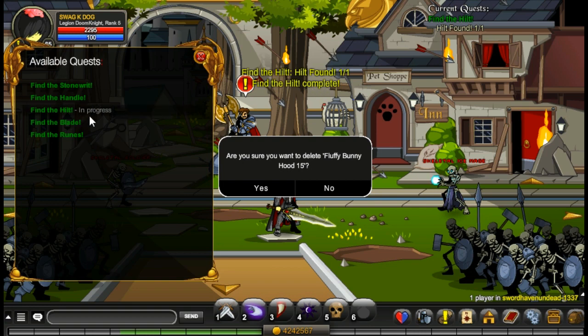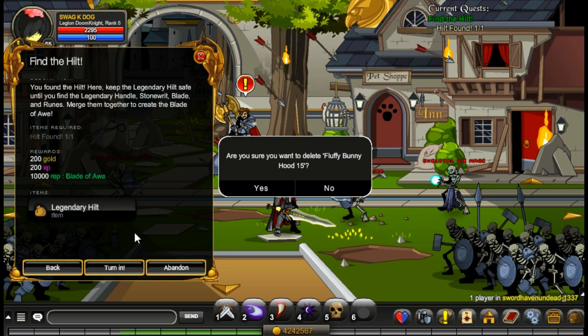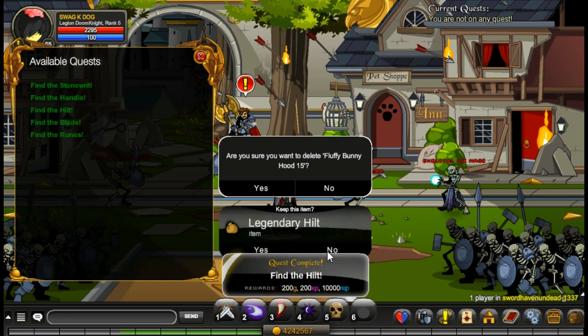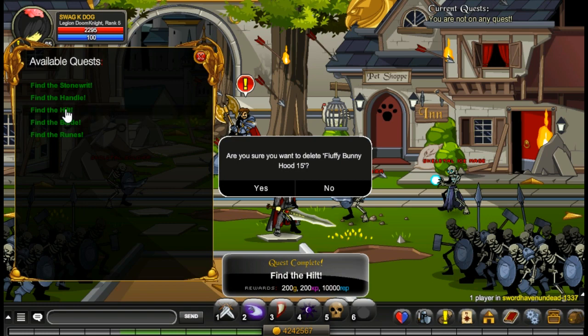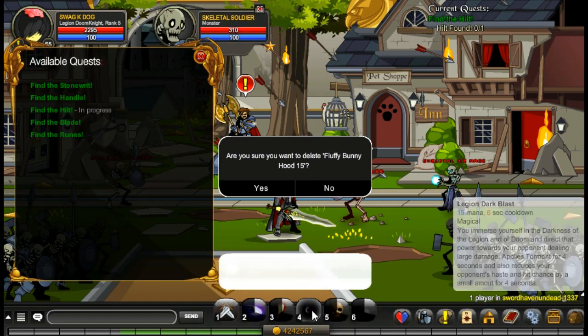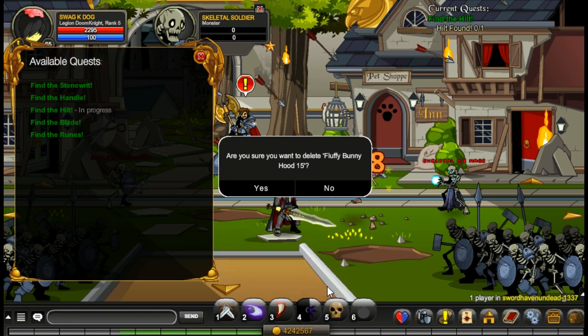Once you find the Hilt item, it'll say complete, but it won't change the text right here. It will be complete though, so you just click on it and turn it in. You don't need the item unless you're crafting the weapon. Then you go find the Hilt again and accept it again, doing this repeatedly by farming the mobs in this area.